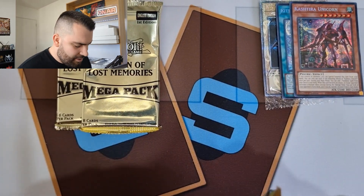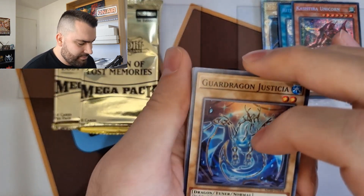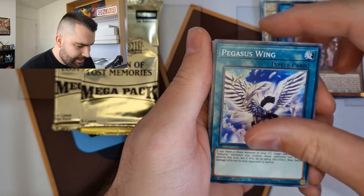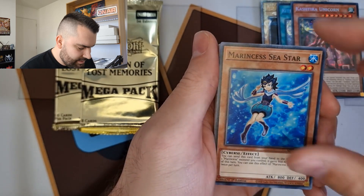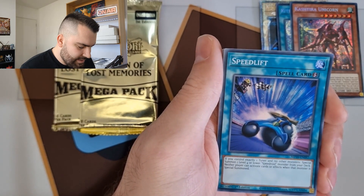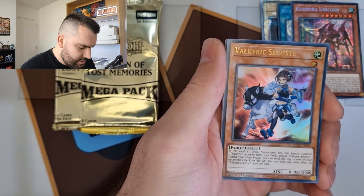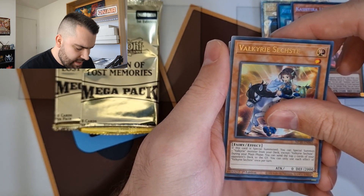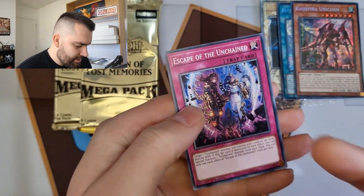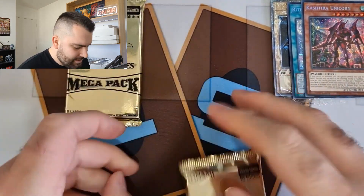Next up we'll go with the 2020 tin. Three packs — can I get the commons I'm after? There's some really cool stuff in the 2020 tin too: Dark Dragon, Apollousa, IP, a bunch of stuff that did just get reprinted which is a shame, but still some cool stuff. Done Wrestler, Minute Says, Seastar Heater — that's always nice. Firewall XR Dragon as a super, Speed Lift as another super, Witchcrafter Pottery as an ultra, Valkyrie Schitt, and Witchcrafter Edel as a secret.